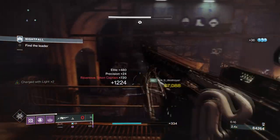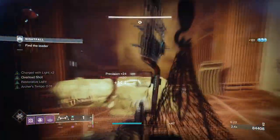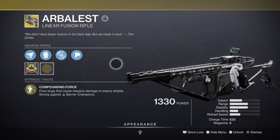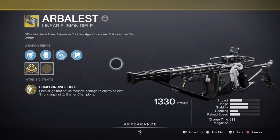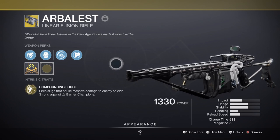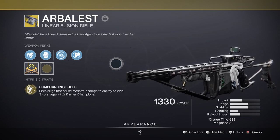Weapon-wise, you'll want weapons that can counter champions. For endgame, the Arbalest as your main will get you very far and is great for GMs. It received a buff to now essentially have anti-barrier attached, so you can destroy barrier champions in one shot and apply roughly a 50% kinetic debuff on targets. With particle deconstruction, this weapon becomes your best friend. For less intensive content, a weapon with Adrenaline Junkie or a Traveler's Chosen with catalyst is also really useful.